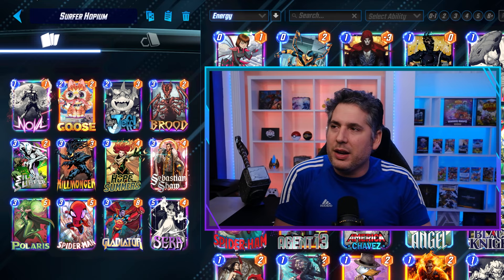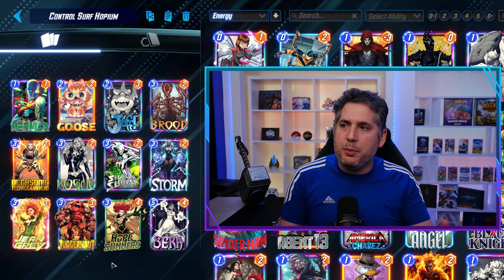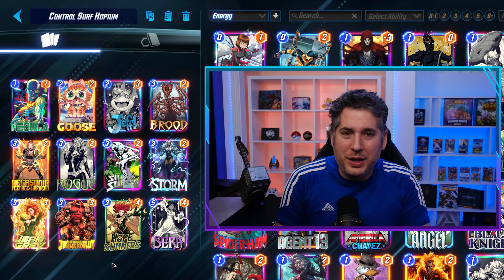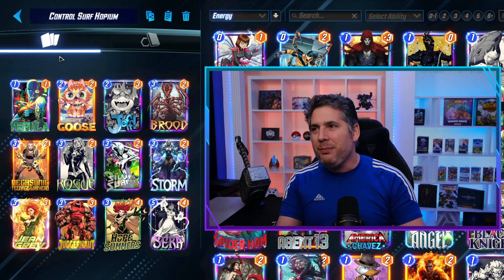I still have some other designs that I want to test, but I simply ran out of time. We did try a Control Surfer Hopium style deck, which is a little different, focusing on the use of Jean Grey and Brood to fill a location, Goose to control what cards can be played, and Negasonic to munch on a card that might be trying to sneak out of that Jean Grey location. And ultimately it felt okay — actually a little better because of the control element than the other deck, which focused on much more power-centric plays. But it just didn't feel that good. Surfer just needed a little more than a little bit of extra energy. Once again, when we cut Sarah out, it felt pretty terrible to not have Sarah on turn five.